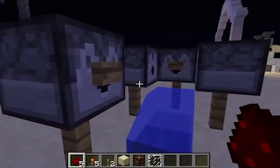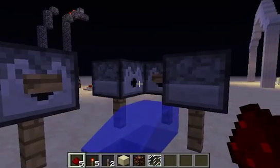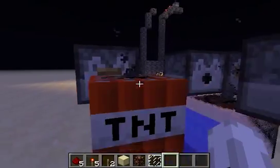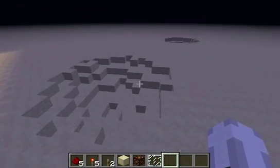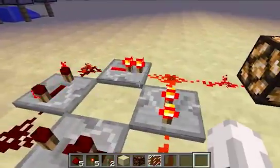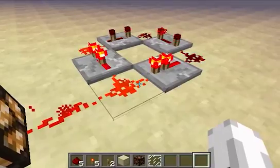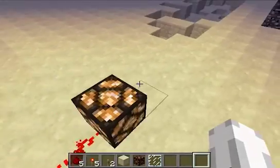This here is an improved TNT cannon. Goes farther than that one, and is less complex. What we gotta do is do that, and that. And as you can see, compared to that one, it goes much farther. This is just a timer — the redstone pulse just goes in a circle. Every time it reaches here it turns on this lamp, making it flicker. Bye guys.